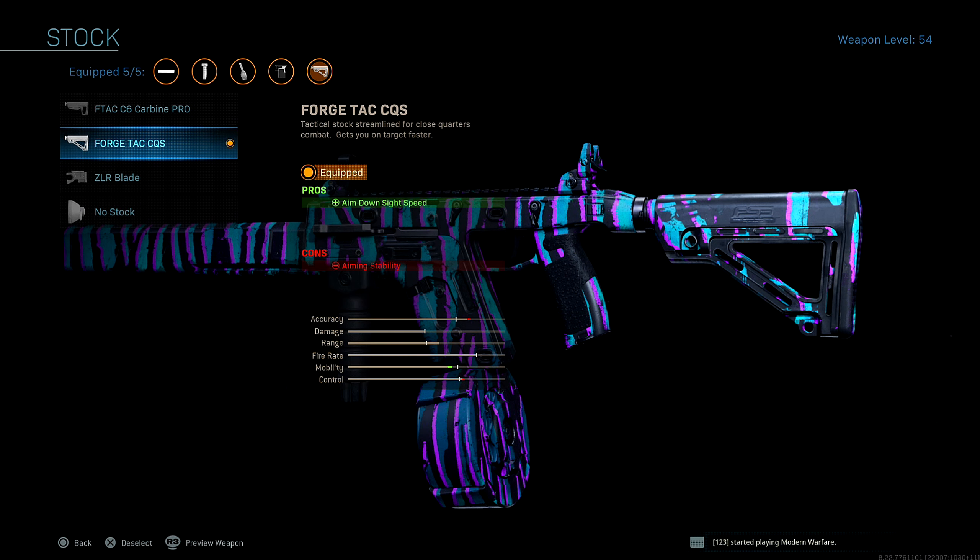For the stock, I'm running the Forge Tech CQS stock for added aim down sight speed. The only reason I'm running this over no stock is because no stock makes you lose a lot more control. So that's why I'm running this.